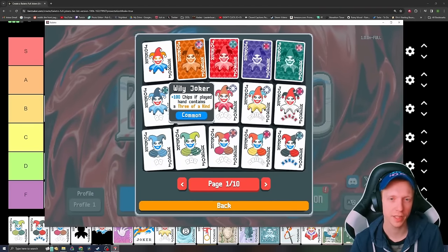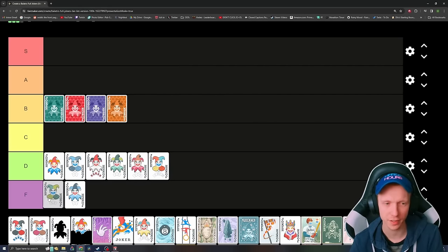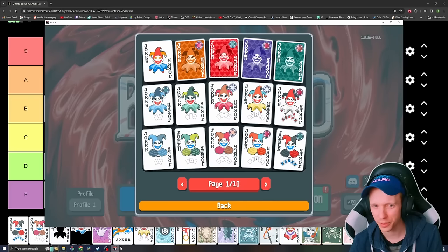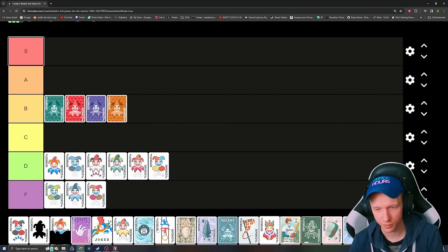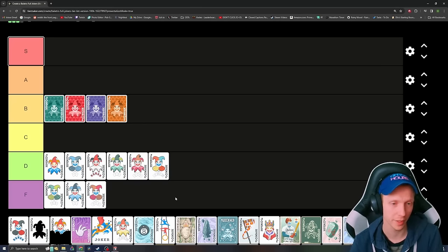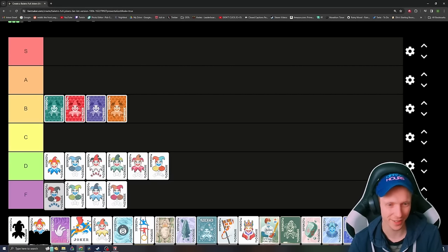Fily Joker is plus 100 chips if the played hand contains a three-of-a-kind — same thing, basically garbage. Maybe 100 chips is kind of enough later on, but not really. Clever Joker is plus 150 chips if the played hand contains a four-of-a-kind. The reward is still not good and it's really hard to activate. Crafty Joker is plus 80 chips if the played hand contains a flush — bad all around, throw it in F. Plus chips in Balatro are often just not that great compared to plus multiplier.